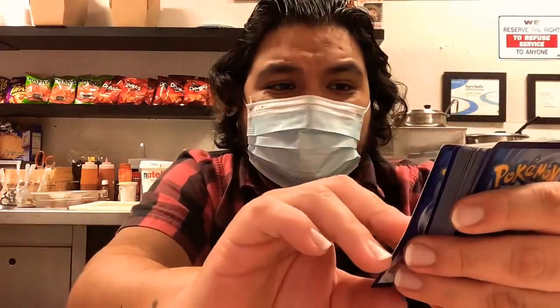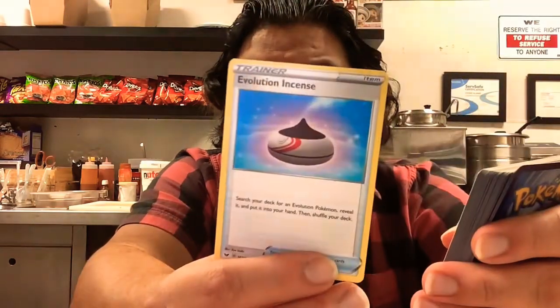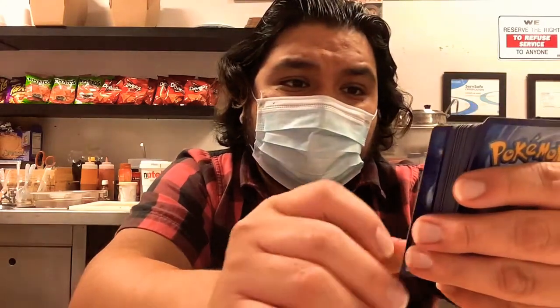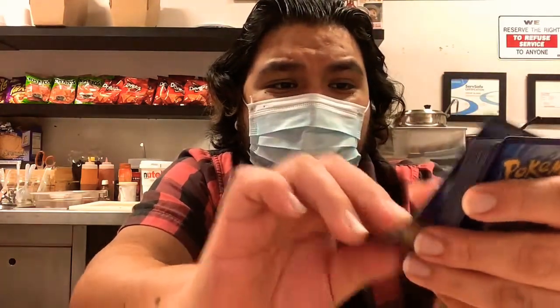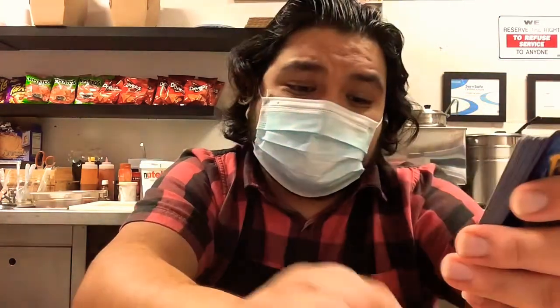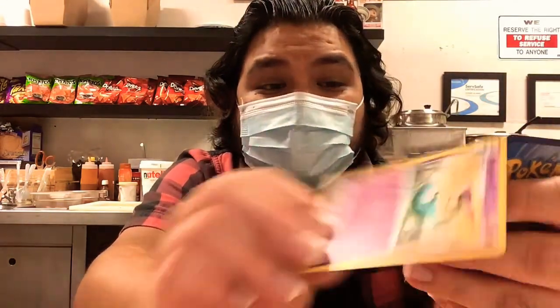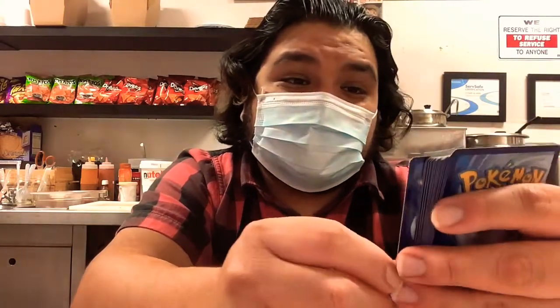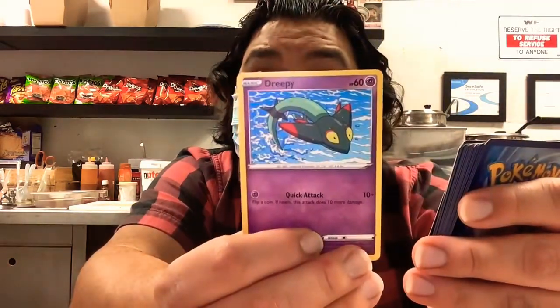Another energy card for Professor Research. Trippy, Snubbull, energy card. Sonia. Evolution essence. Another Draglook. Energy card. Hop. A potion. Clefable — Clefairy's evolution, I remember her from Gen One. Another energy. Dragapult. Suspicious Food Tin — I have no idea what that is. Another Switch. Trippy.